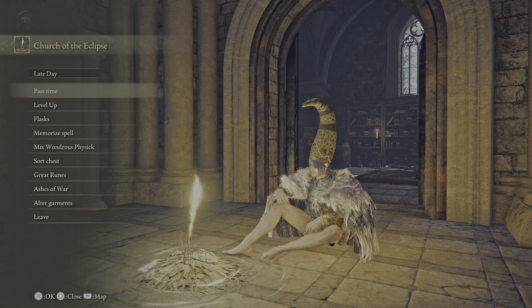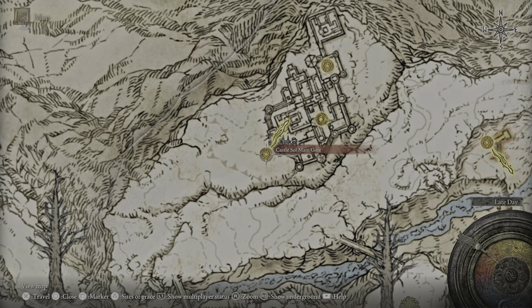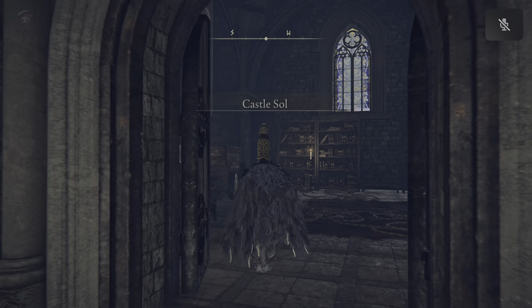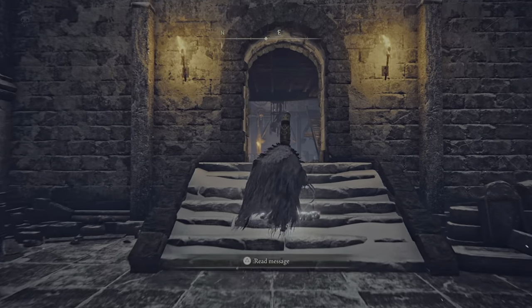To get the left side of the medallion, head to the Church of the Eclipse at Castle Sol. If you guys don't know how to get here, I have a video linked. Let's proceed and I'll show you how to get this left medallion from this site of grace.